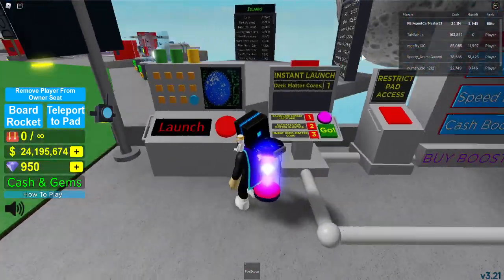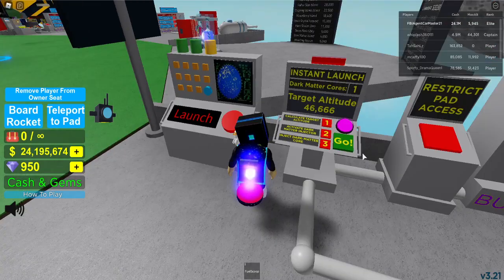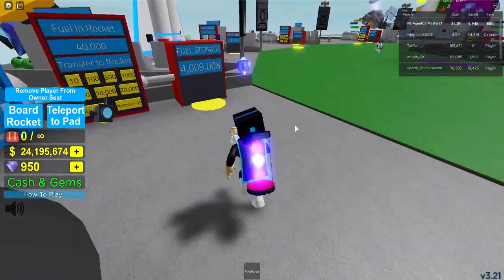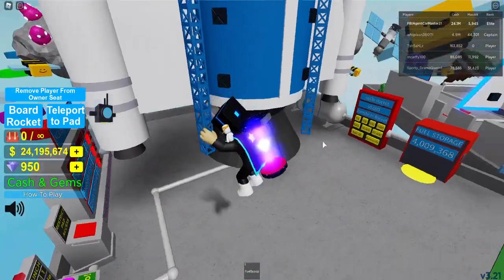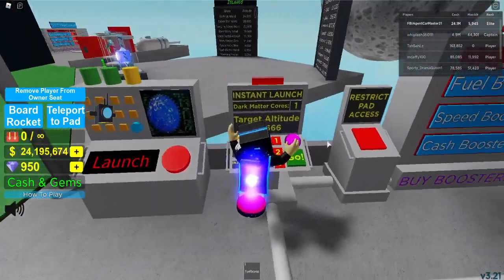With 40,000 fuel in my rocket, if I press 1 I can calculate the target altitude — 46,666 altitude is the rough estimate, not the precise altitude. You can't just instant launch randomly. What instant launch does is launch your rocket instantly — if I launched with four million fuel normally it would take literally days, but with instant launch it takes one second.